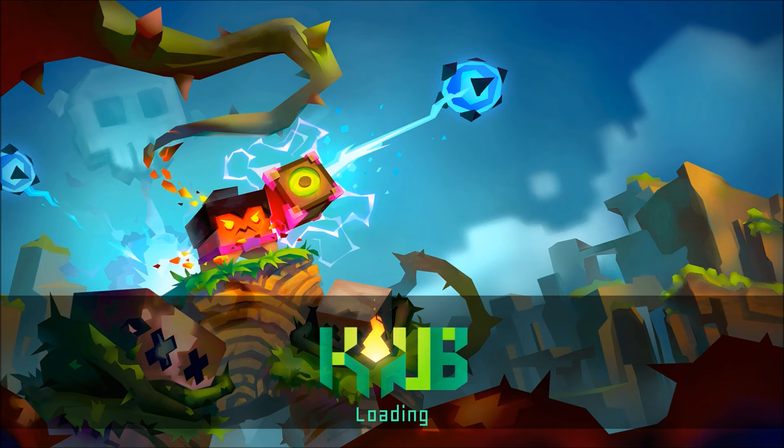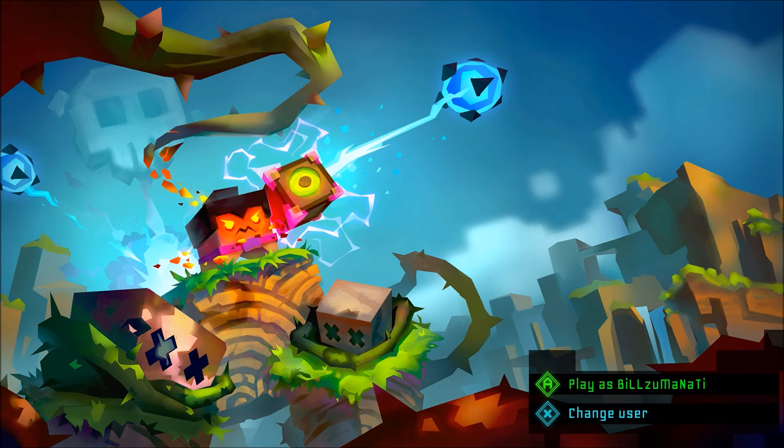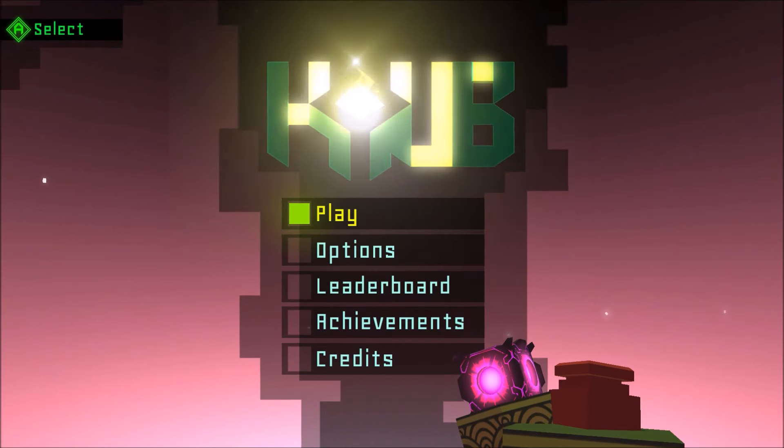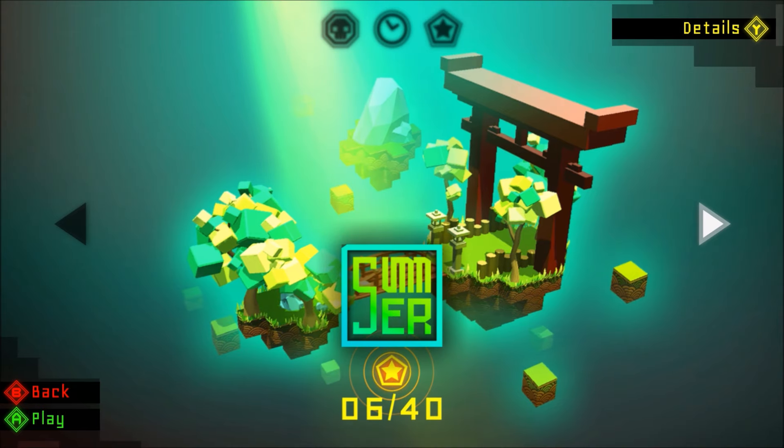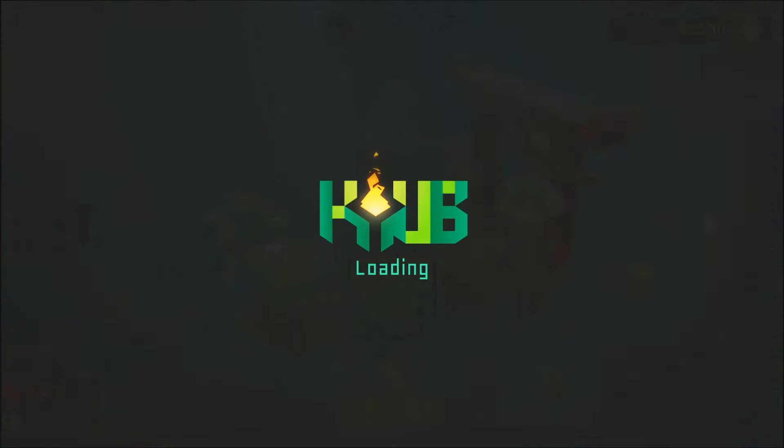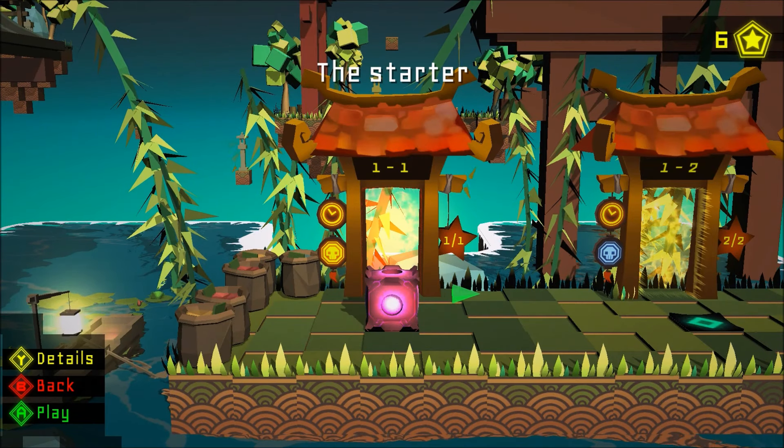I'm going to go through and give you a short preview — I'm just going to play a couple levels. I played this game already and got up to like the 11th stage. The game changes up as you get further; there are blocks you can pick up, then there are color blocks that you activate by hitting the various buttons.